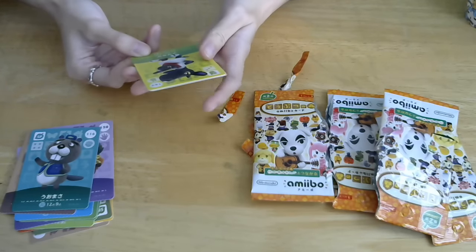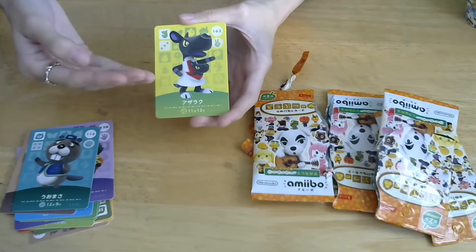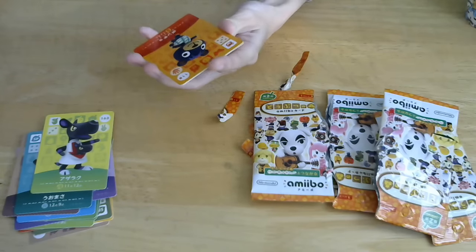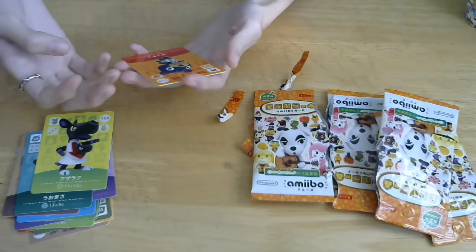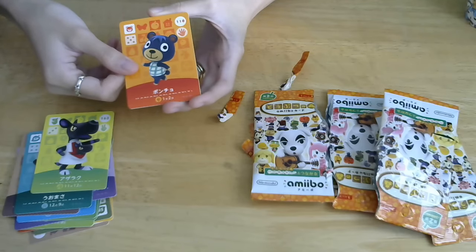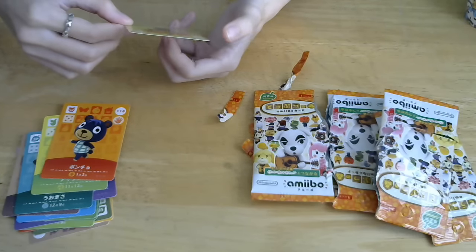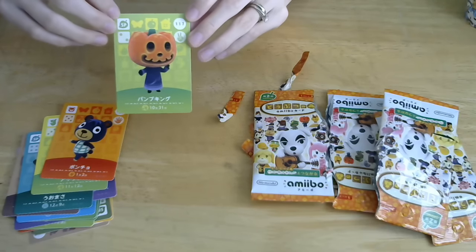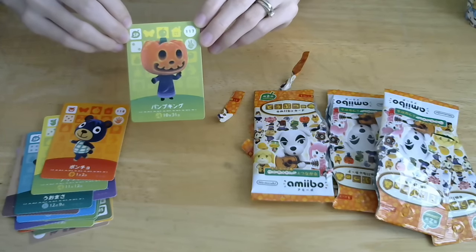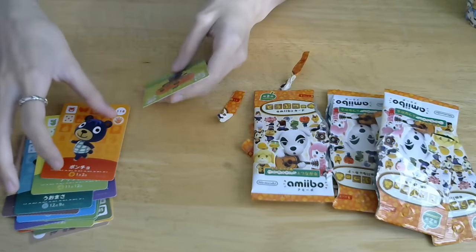Done done done! Sazeraku — I think it wasn't this kangaroo but a different kangaroo that was in my town. Oh, I have this guy! It looks very similar. Poncho, Poncho! And then the last one is... oh, it's the pumpkin guy! Pumpkin Goo — I've never seen the pumpkin guy, maybe because I've never been to my town during Halloween. I guess I should, and then maybe I'll meet Pumpkin Goo!